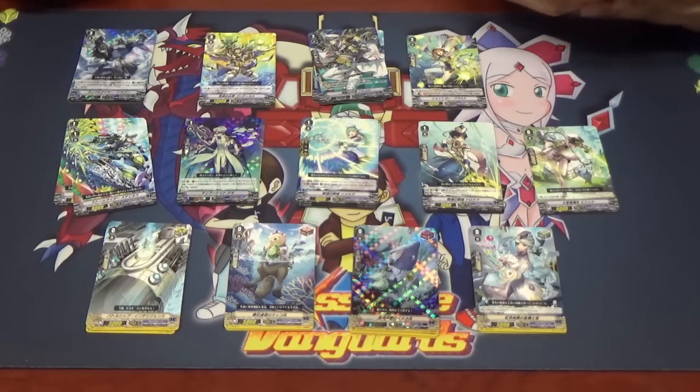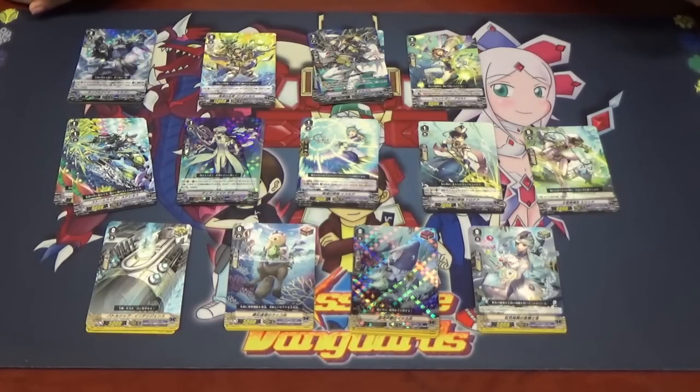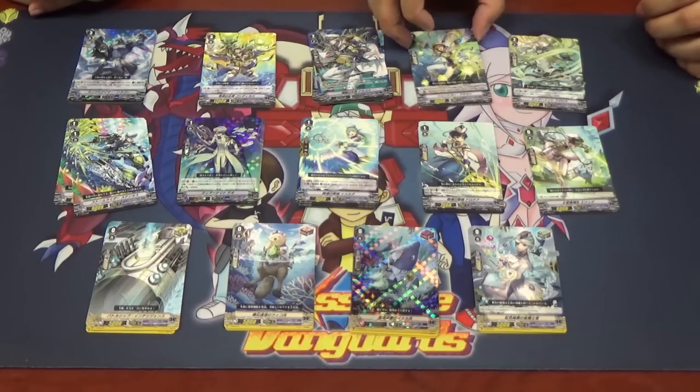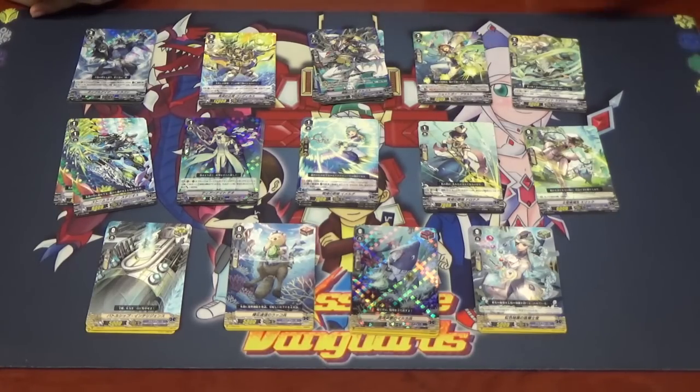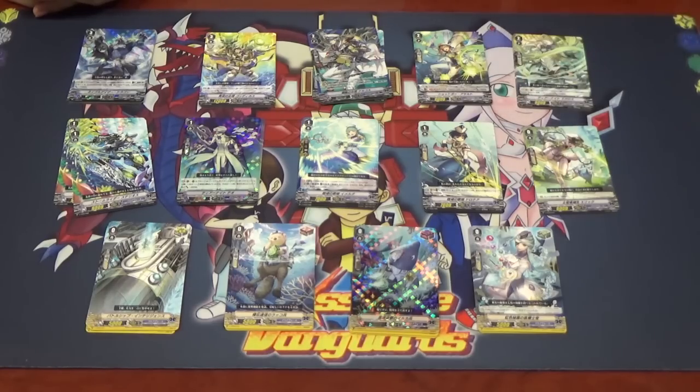Next is an old returning unit: Tear Knight Lazarus. Its skill applies for both Vanguard circle and rear-guard circle: when attacking a Vanguard, if it is the second battle or more, this unit gets plus 3k until end of that battle. Similar in theme to Argos and Shotgun Assault — these are the Grade 2 tools you'll be using to attack. There is a certain battle order consideration that can be both good and bad for the Arcoforce player, but they give a lot of power.